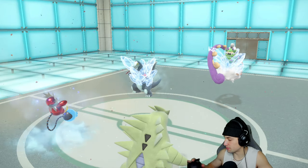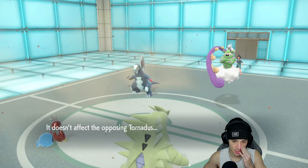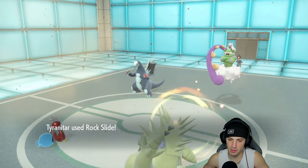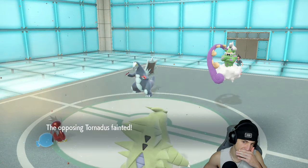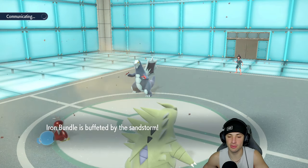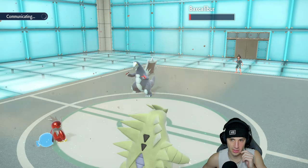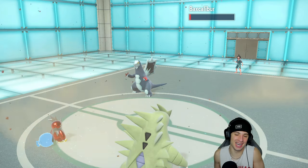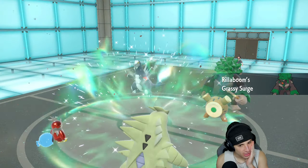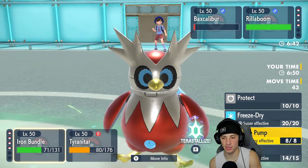We actually outspeed already and the Icy Wind does a huge chunk of damage to Tornadus. He goes for Earthquake without Terastallizing — Ground type, so that's fine. It does a nice chunk but Rock Slide might be able to pick up a double KO. Almost a double KO — but we get rid of Tornadus which is massive. Iron Bundle is outspeeding Baxcalibur which is huge. Sandstorm chip — can we get another KO? So close. I could double Protect here. Grassy Glide is an option from the opponent.